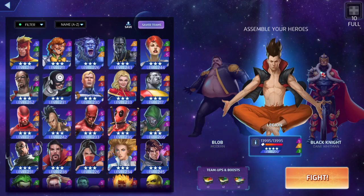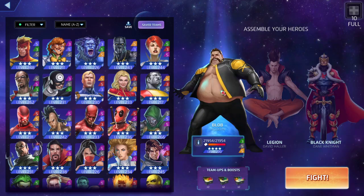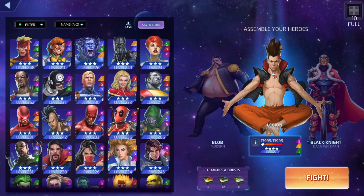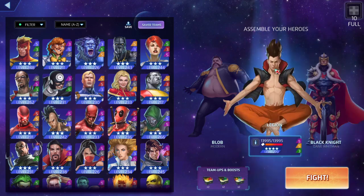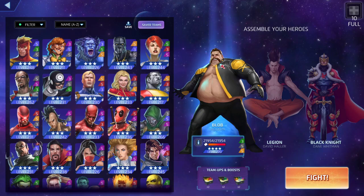We're back for another Marvel Puzzle Quest video. This team actually works pretty well. Black Knight's green ability is okay, but at 355 best build we're going to use his yellow to throw out defense tiles for Blob to increase his defense. He's going to be the tank that jumps in front keeping Legion and Black Knight alive, so Legion can get going with his abilities. This team works — we've got the tank at 355 and we're only going to be using his black ability because yellow is a passive.